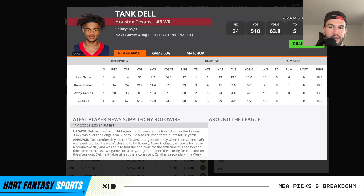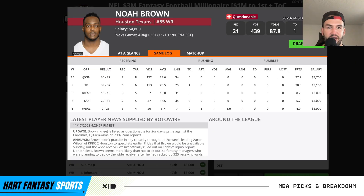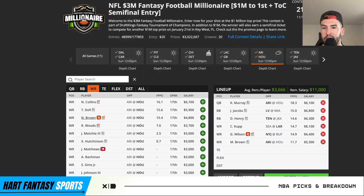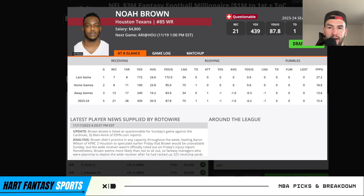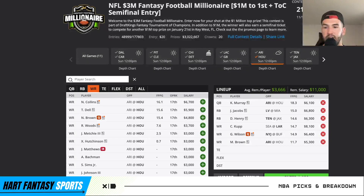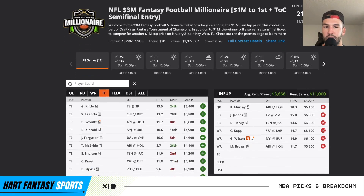They get Tank Dell heavily involved so I really like that price tag. Noah Brown is also questionable — if he's out, Robert Woods steps in as a cheap value play. But if Noah Brown is back, he's still a solid play — been heavily targeted with some monster catches. Really strong wide receiver room right now, all at pretty cheap price tags besides Nico Collins. I really like Tank Dell and all those guys in the 5K range — they all offer a ton of ceiling with their receptions.